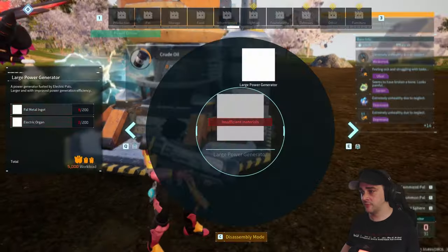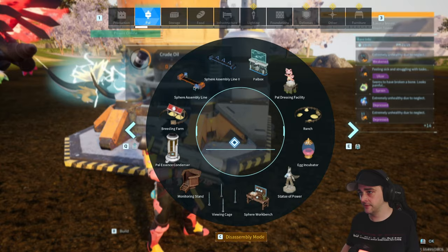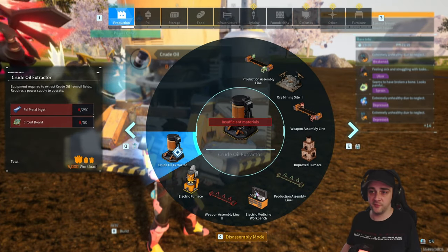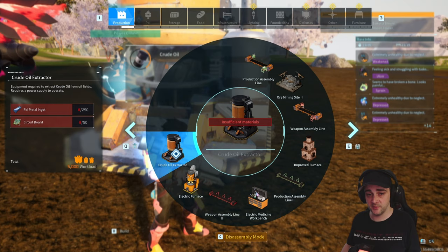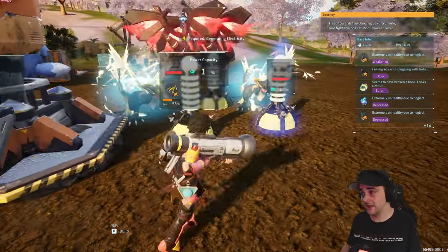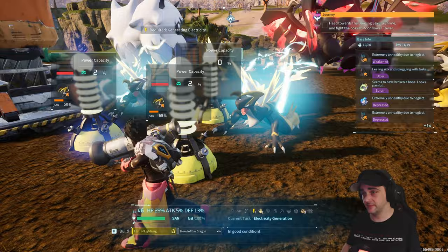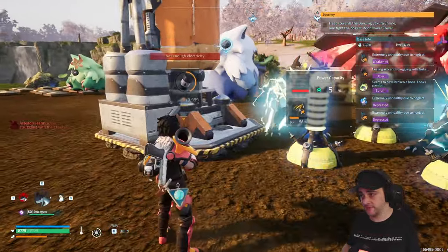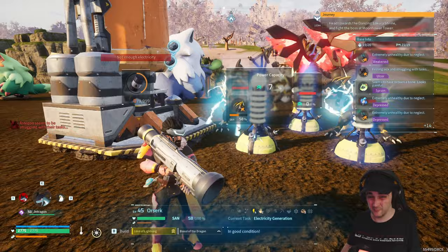So you're going to craft and learn how to make the extractor, then make it. It's 250 power ingots and 50 circuit boards — kind of expensive. And then it requires a lot of electricity. I have three ore zerks and three power generators, and it can barely keep it going.